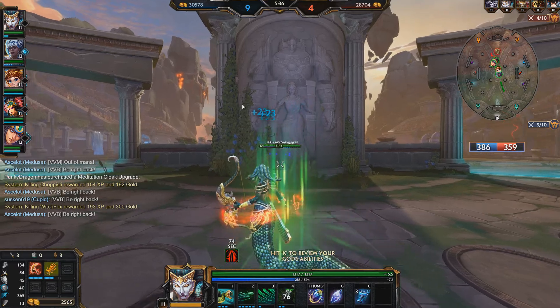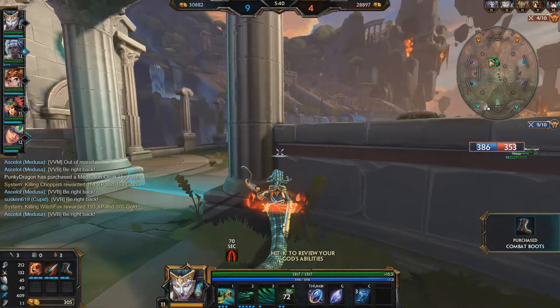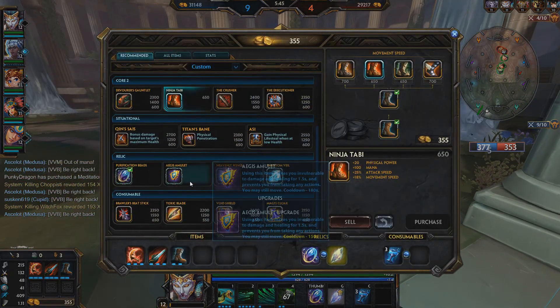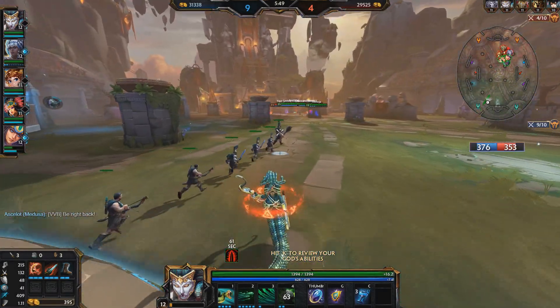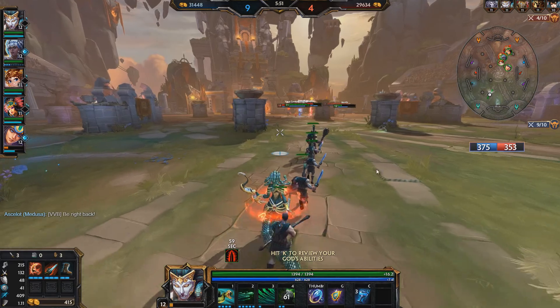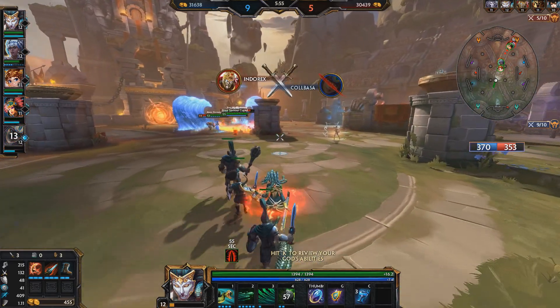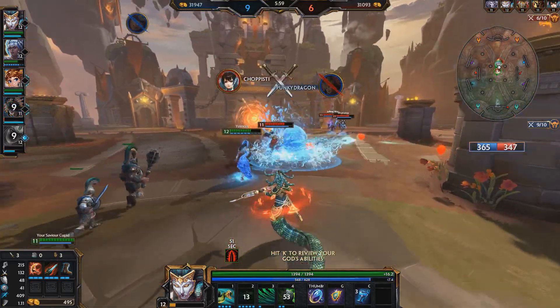We're up five kills. I've just got Bloodforge, which is nice, and we're waiting on Ninja Tabi. Bloodforge passive: killing an enemy god forges a shield from their blood, with health equal to 200 plus 10 per player level, lasting 20 seconds. While the blood shield is active you gain plus 10% movement speed. Also gives physical power 75 and lifesteal 75.